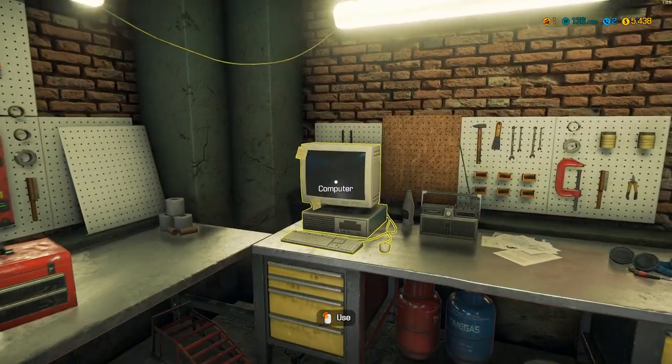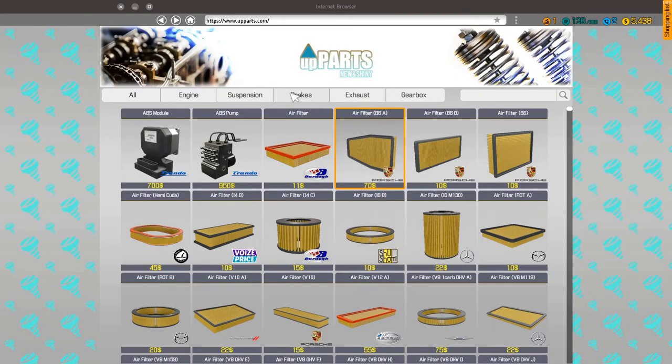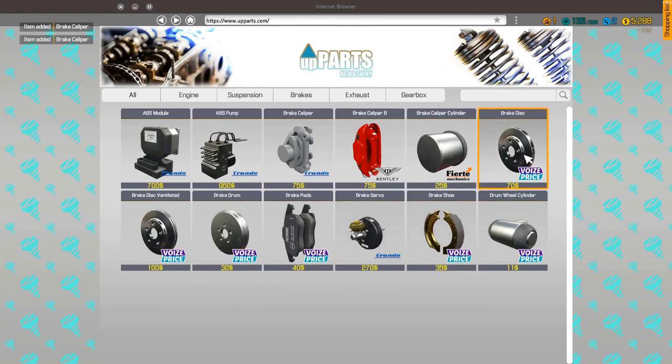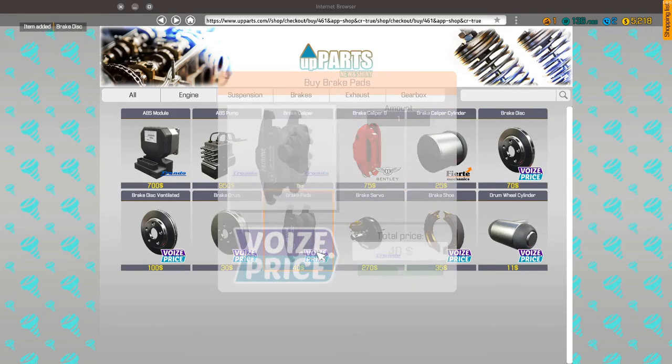Well, that's getting up in the air. Let's go buy our parts. Click over on brakes. We need two calipers, one brake disc, and one brake pad.